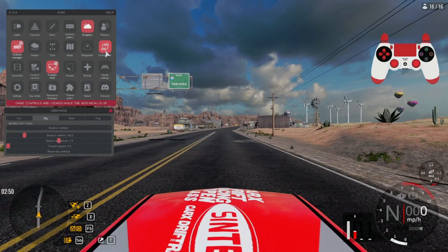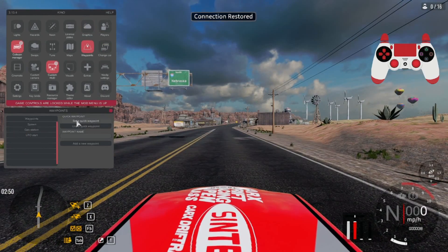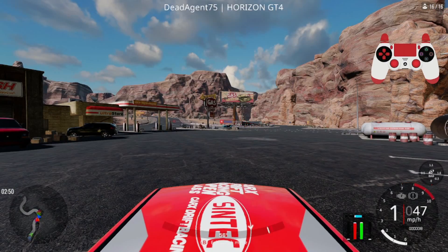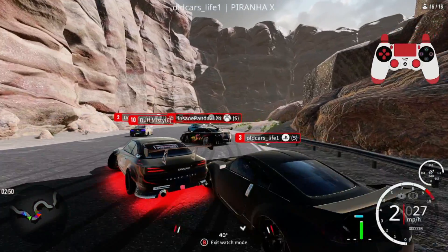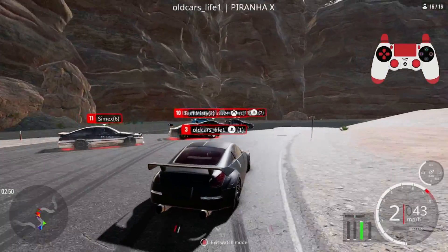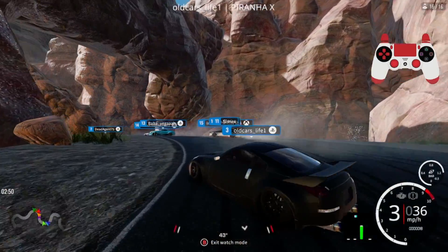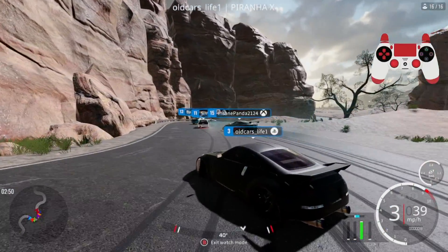Here we go, we're loading in. I'm going to teleport to the gas station. We just got in here — we've got some pretty clean drifting going on. Oh my god, somebody has my livery! No way — Buff Misky has my livery on his S15, that is sick! Looks like we're going to hit some pretty dope tandems here and they're running the backwards line too.